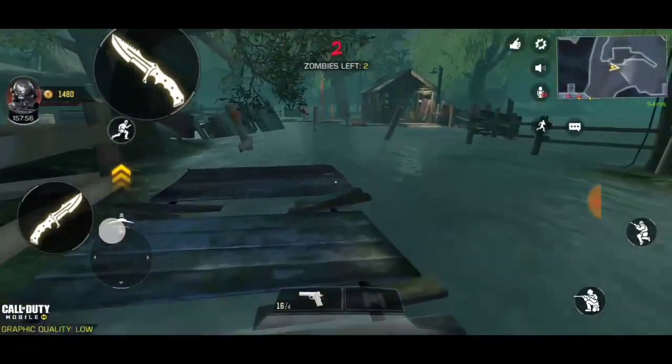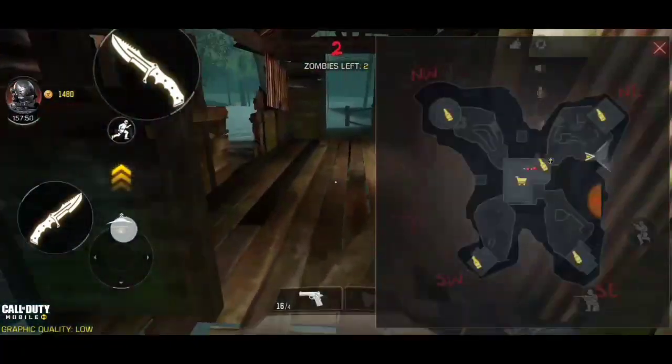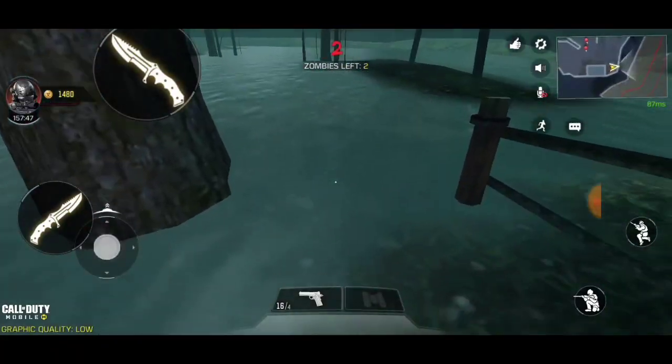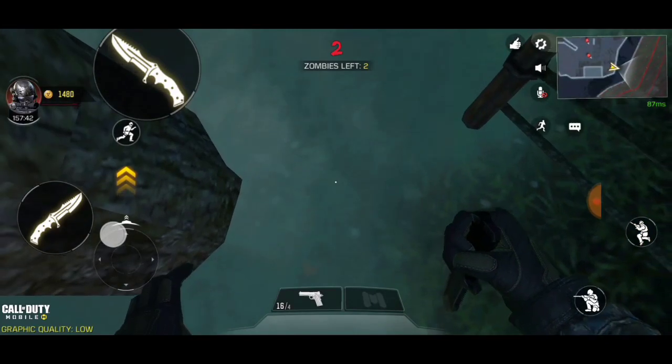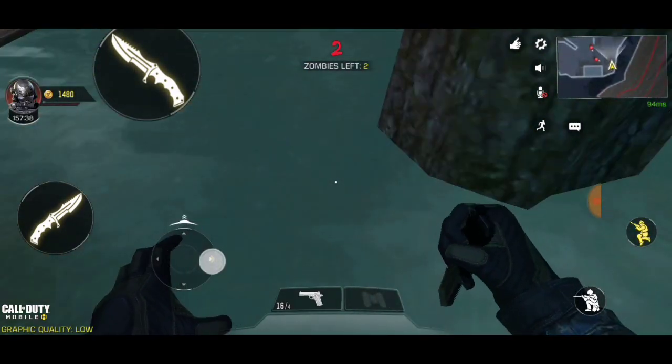When you come here, you can see on the map there is a little house or hut where there is a shotgun inside. Make sure this is the correct side, and here you will find a tree. It looks like there is nothing here, but there is an invisible wall — and you can jump on it.